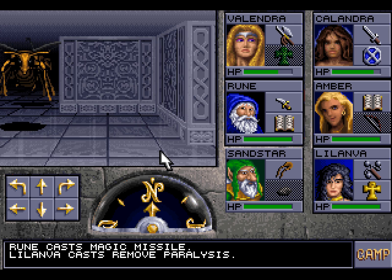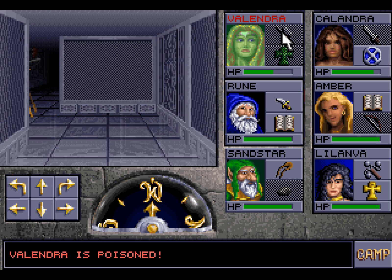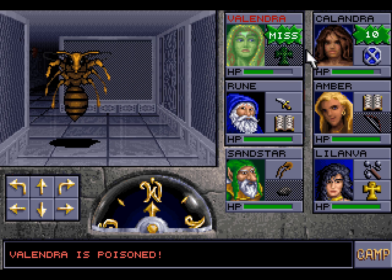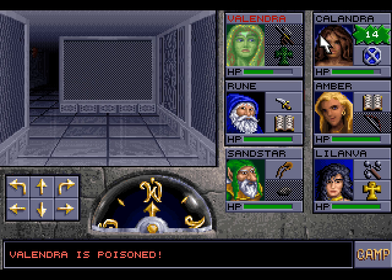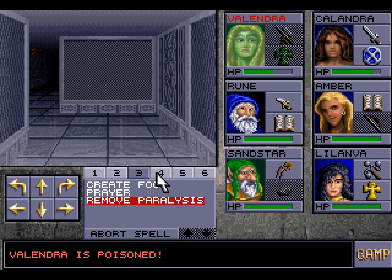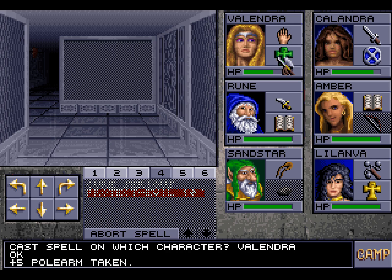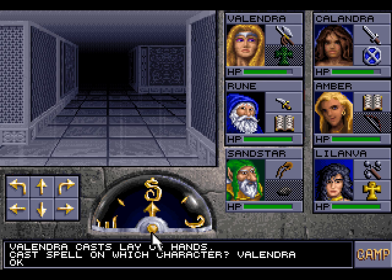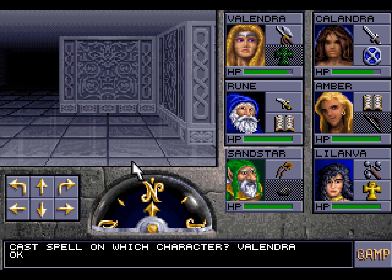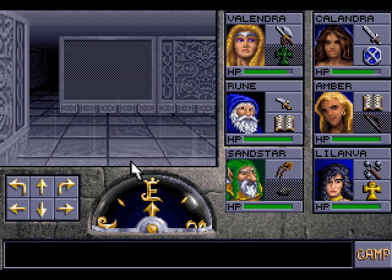Let's look around — oh boy! More of those nests, which means lots and lots — oh dear! We need to deal with that quickly, because that will eventually kill Valendra. Poison was a terrifying thing in the first game, and here is no exception. She hasn't been hit by the poison yet, but we'll deal with this right now. Hold still. Let me deal with that. Thank you. I felt it coursing through my veins. It surely would have killed me in time.